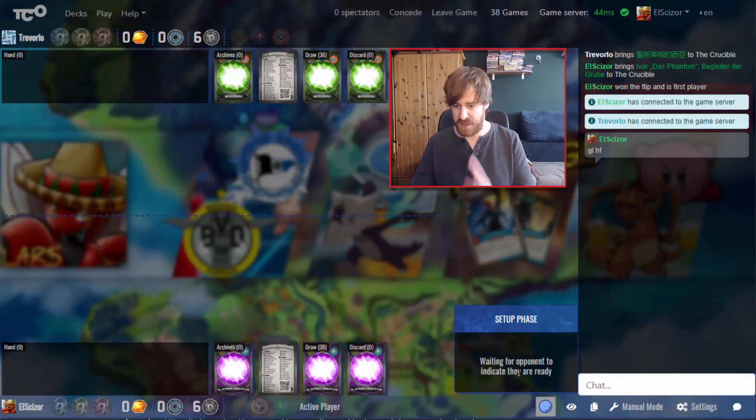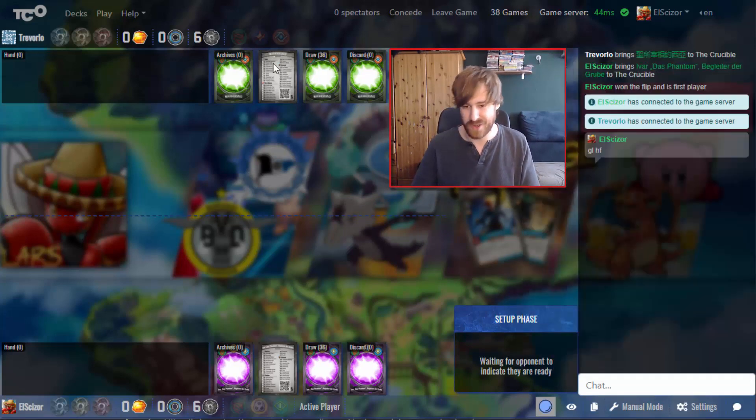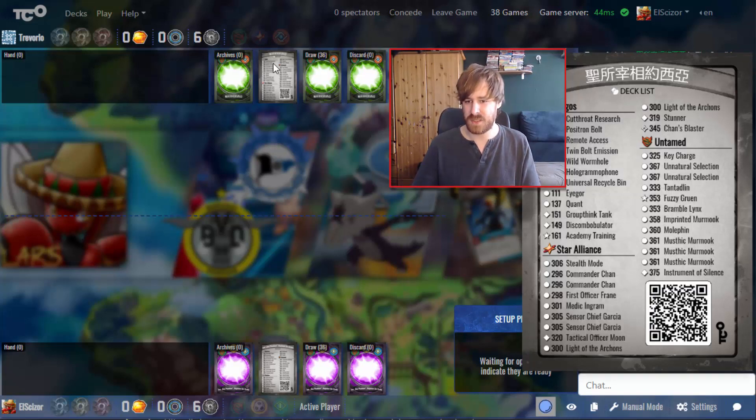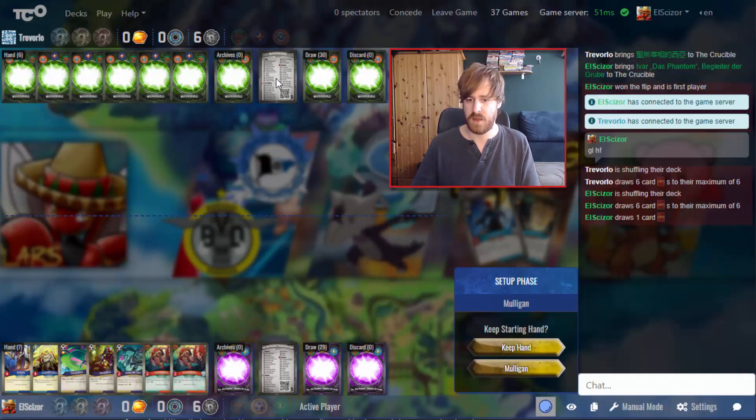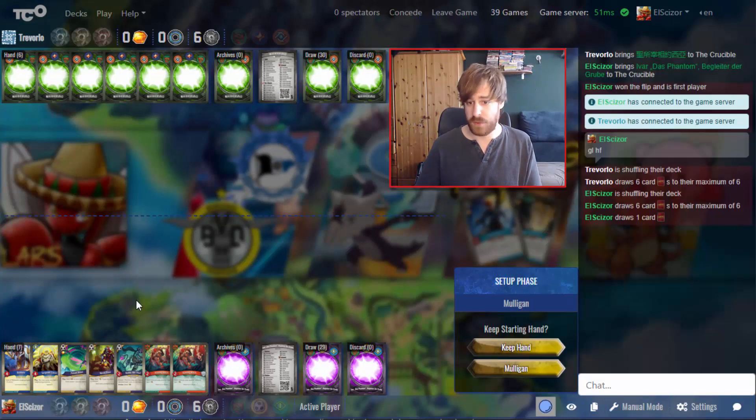Last game was definitely a good game but I want to win — that's the goal. We see some Asian opponent with triple Mustik and key charge shenanigans, double Garcia Medic. Nothing too fancy. I'm looking at it thinking 'oh no,' but a good Untamed, good Logos, good Star Lines — just good everything. I start once again.